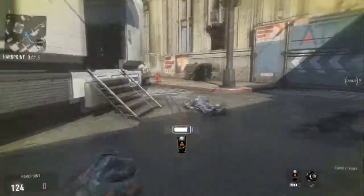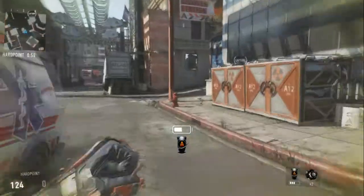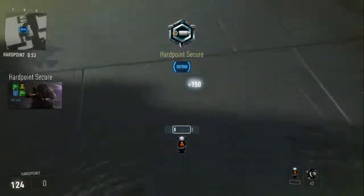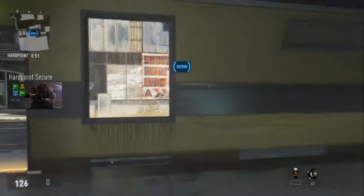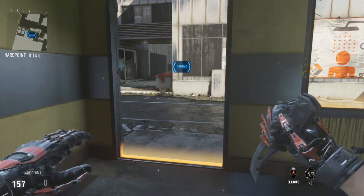Now going over to the second-to-last hardpoint, which is located in Hotel — this little building over here beside green, which is kind of hard to lock down sometimes. But here I am again, showing you where it is on the map.